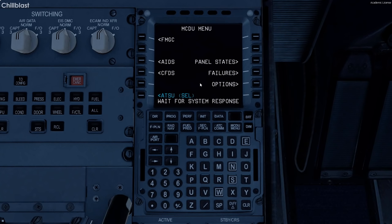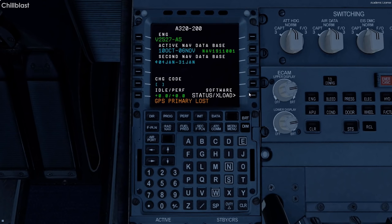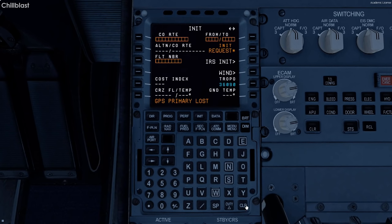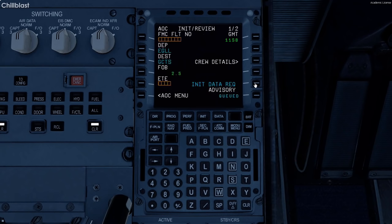Now I can go to the ATSU AOC menu and over to the FMGC. The flight number is Speedbird 414 — I made a mistake putting BAW instead of BAW414. In-it request: cost index 27, cruising altitude 330, and we're going to request the winds. Now that's entered, we can go to the init page and click init request.